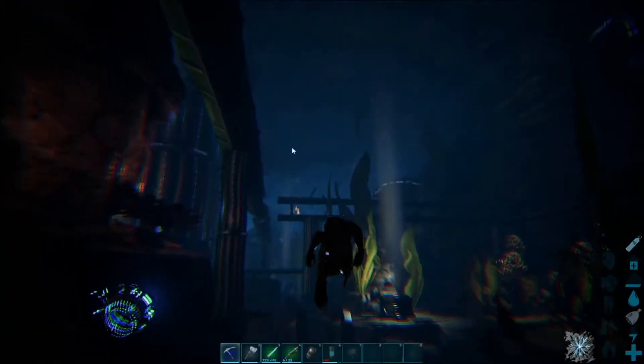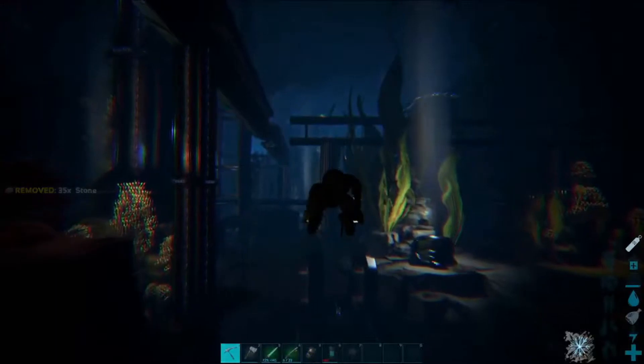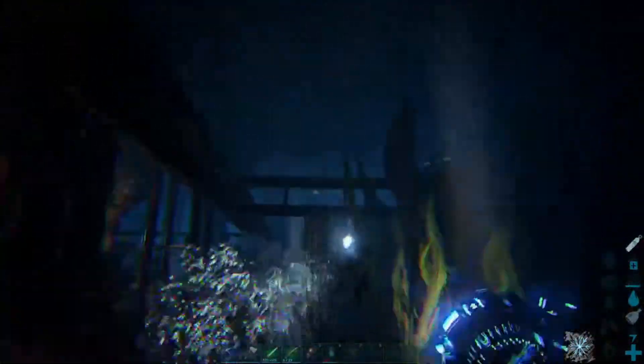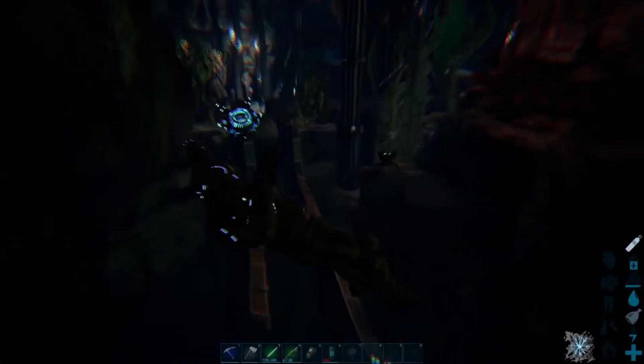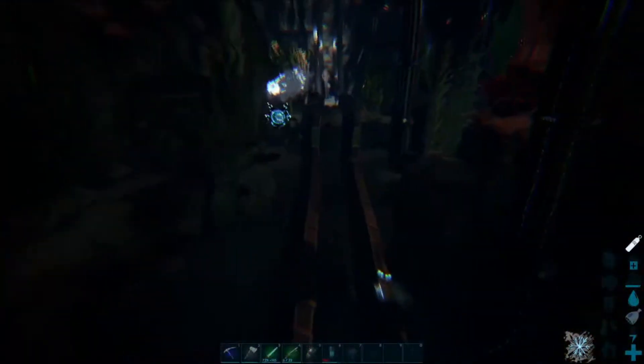We just hit up a couple nodes and got 204 oil. Again, that's on a boosted rate server — I think we're on three times harvesting. But as long as you keep holding down your shift button on this thing, you're going to zoom faster than any of these sharks or dinos can get you. It might get a little confusing, you might get lost, so try to keep track of where these pipes are.